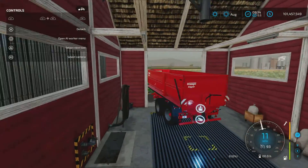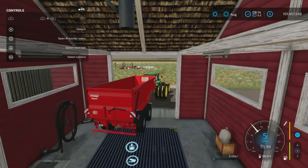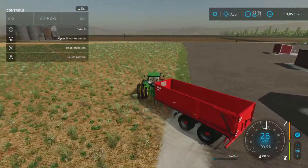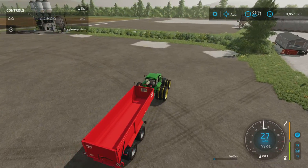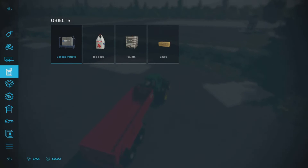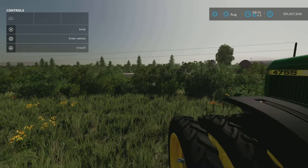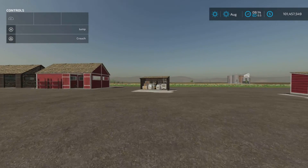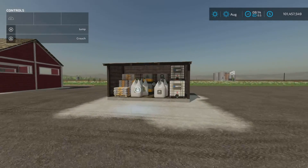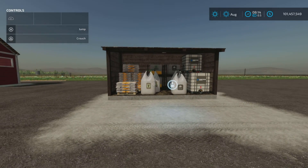As for seeds: the seed fill rate is the same. Seeds here are $900 per 1,000 liters. From the Alien Jim seeds purchase point it's $725 per 1,000 liters — so again, a nice discount.